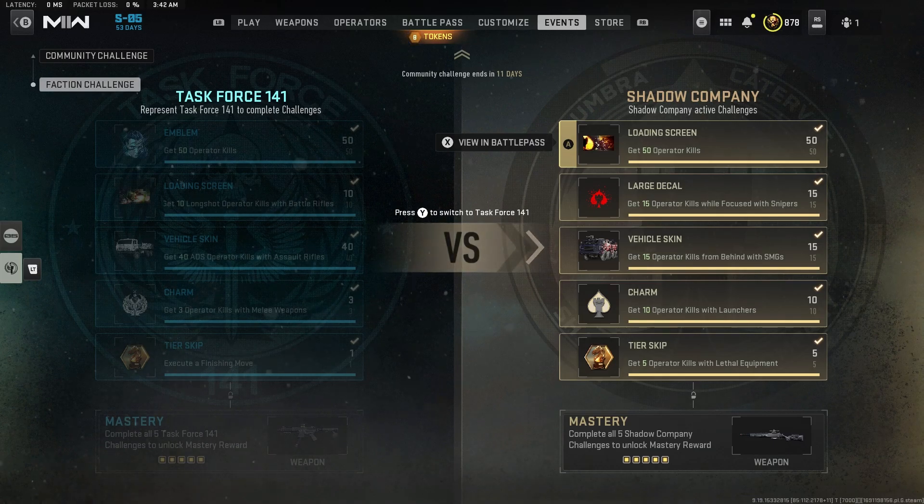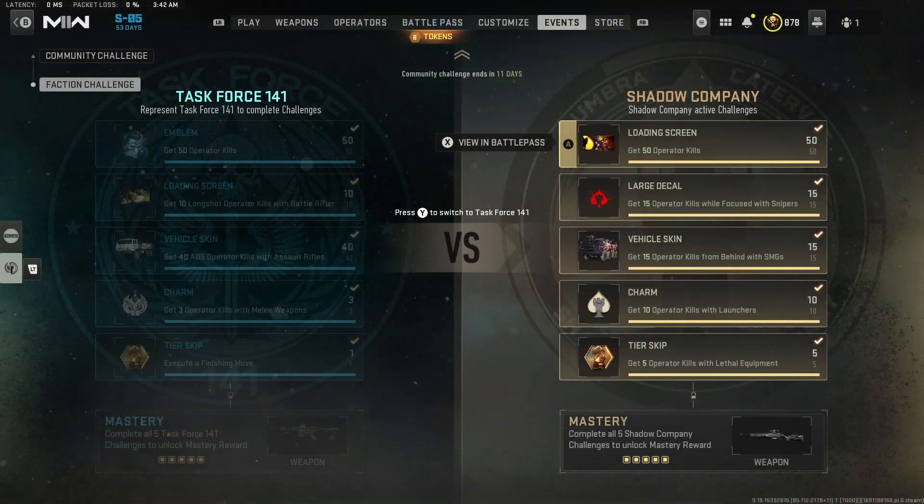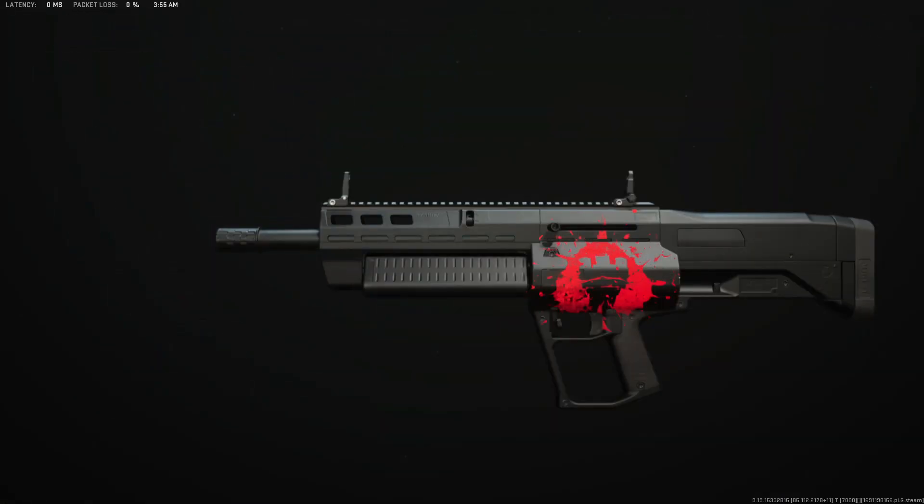As I talk about these challenges I will show what the reward looks like on screen. If you don't care for the mastery thing at the bottom, all you have to do is get whatever challenge you want done and you'll get that reward. For the loading screen you have to get 50 Operator kills — this is fairly easy. You just have to play like one Shipment match or two multiplayer matches.